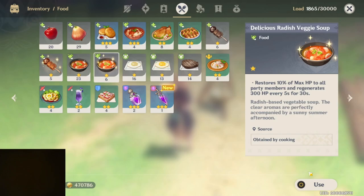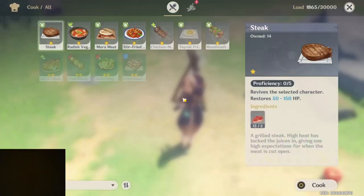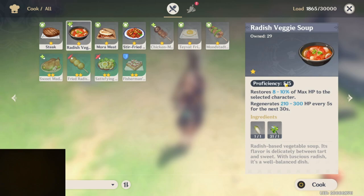So now when I make it from now on, it will be the delicious version because of the proficiency that I obtained — proficiency 5.5.